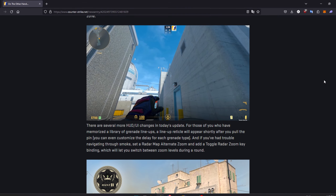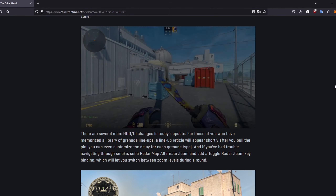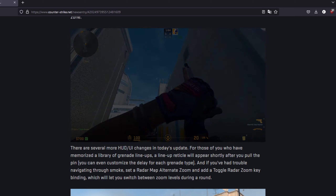They've also included a new utility lineup reticule with a set delay that you can customize in the settings, which will pop up when throwing pieces of utility. This should make it a whole lot easier to get the perfect lineup for set flashes and set smokes.